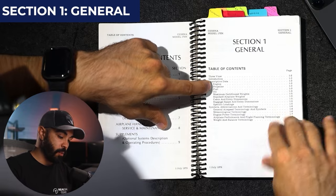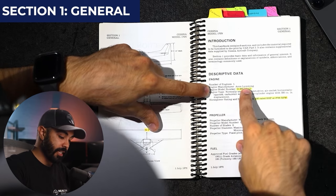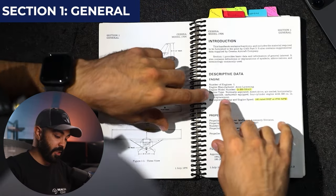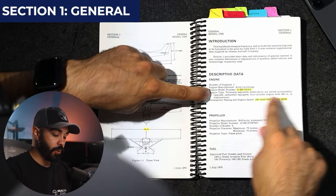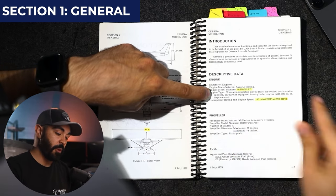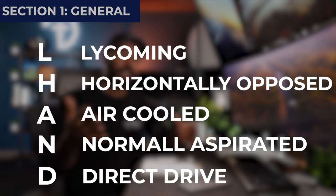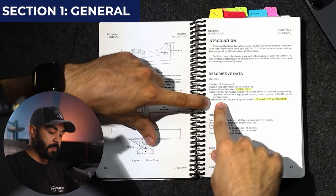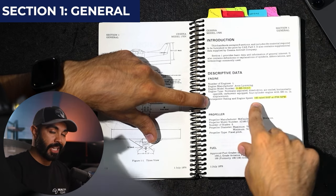Under 'Engine' in the general table of contents, it sends us to page 1-3. There we find the descriptive data: the manufacturer is Lycoming and the engine model number is O-320-H2AD. It describes the engine type as normally aspirated, direct drive, air-cooled, horizontally opposed, carburetor-equipped, four-cylinder with 320 cubic inches of displacement. If you memorize the engine model number and the acronym L-HAND, that will help you remember it all — but that's out of scope for this video. It also lists 160 horsepower at 2,700 RPM.